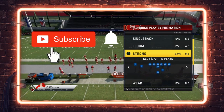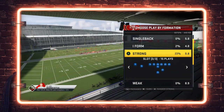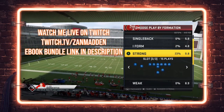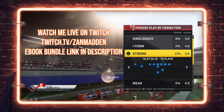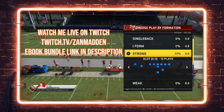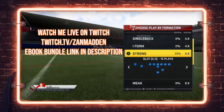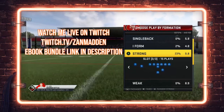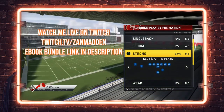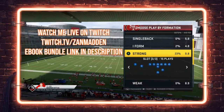Please hit that subscribe button and the notification bell so you don't miss any uploads. If you want to watch me play Madden live, find me on Twitch at twitch.tv/ZanMadden — link is below in the description, as is a link to my ebook bundle. It covers my Washington offensive ebook out of the single back wing tight formations, plus my comprehensive 3-4 bear defense with over 35,000 snaps spent stopping all the meta runs, rollout corners, and locking down the field with unique coverage defenses.